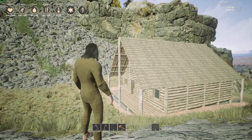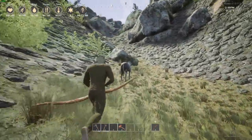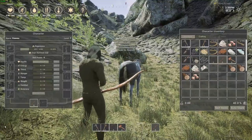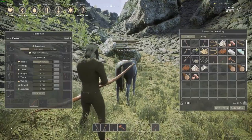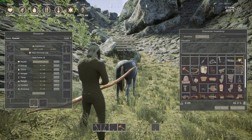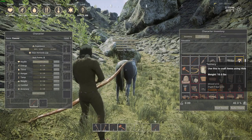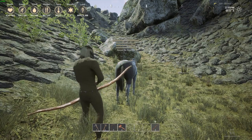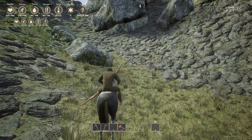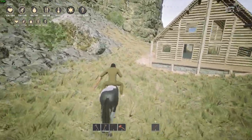Let's load up. We got 144 arrows, surely we can get a bunch. What do I need to make rawhide — three? All right, so we gotta go hunting. I hunt and we will go.